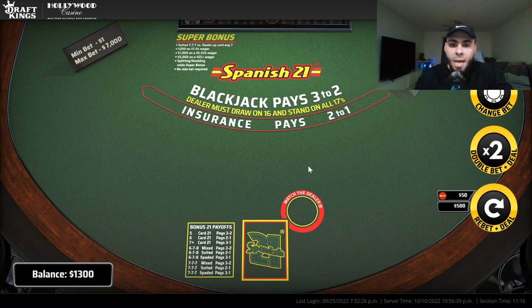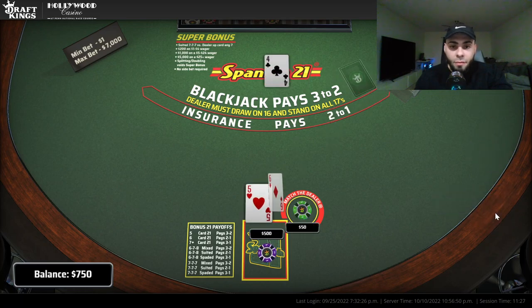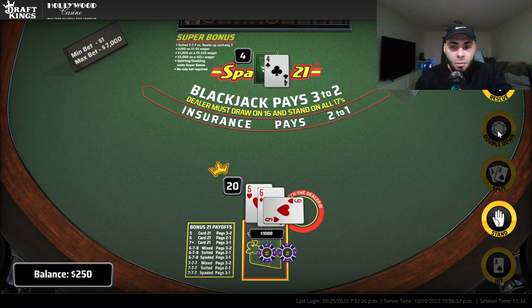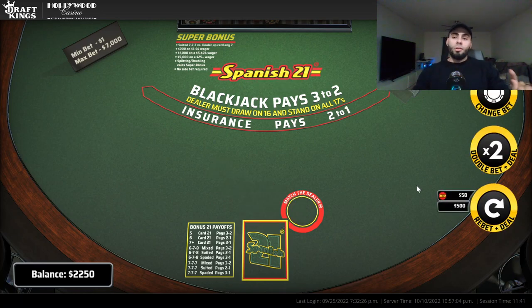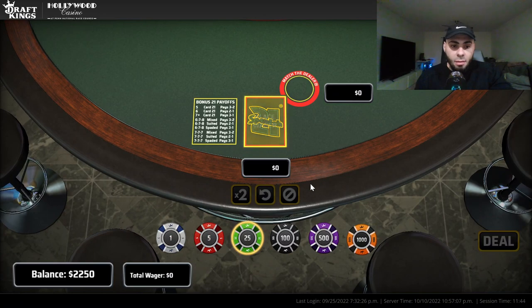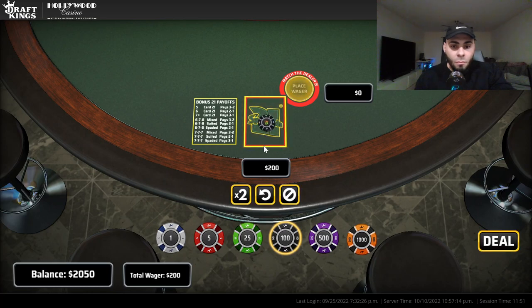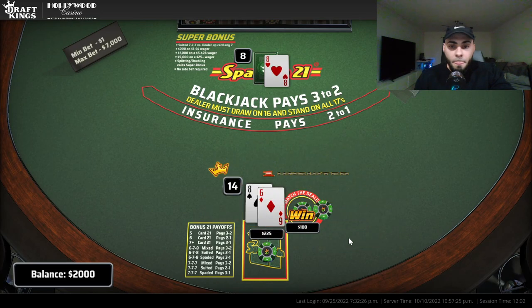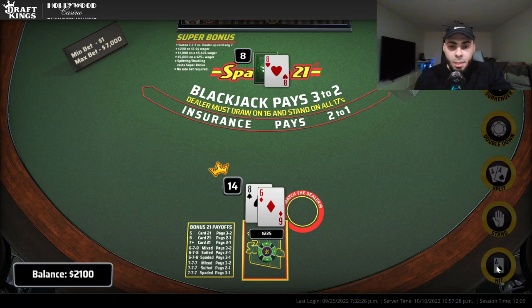Let me know guys if you want me to slow down the animation — it can be this slow so the cards pop out like that. I'm so used to it I just breeze through, but if you'd prefer the slower version we can do that too. Double down — I got a 20. And just like that, I'm up 250.